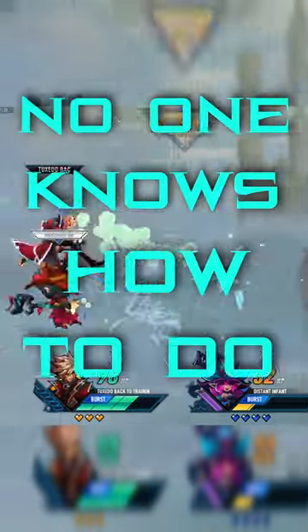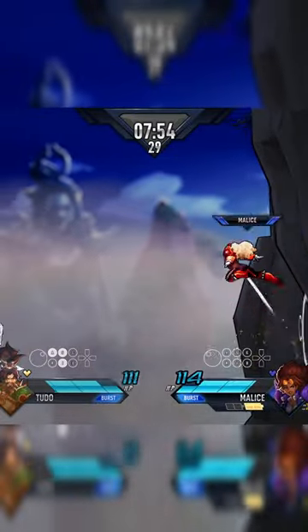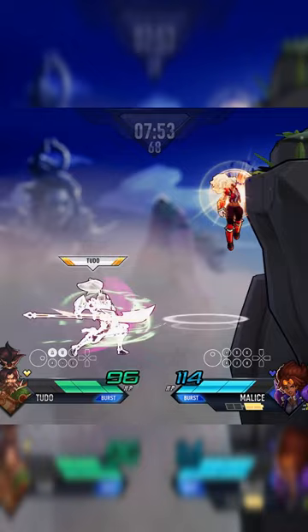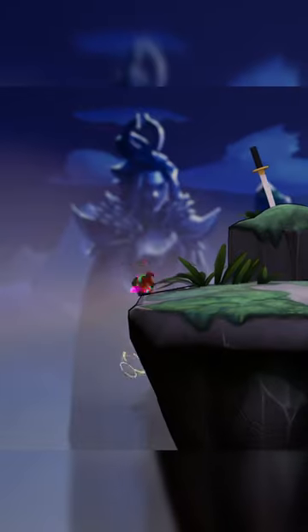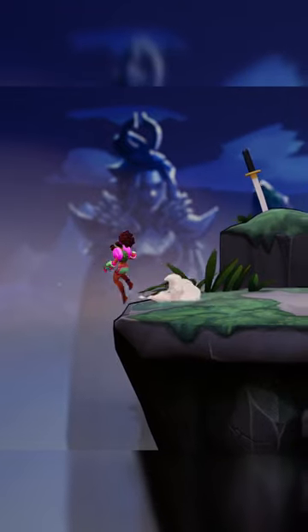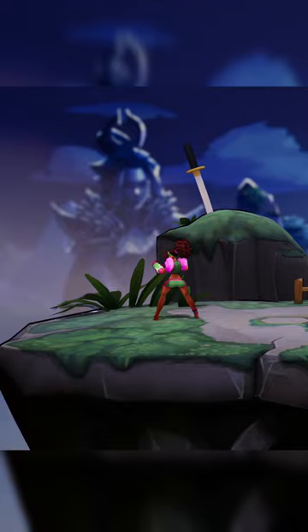Here are three techs no one knows how to do in Rushdown Revolt. Number one: reverse rolling. This is a tech that very rarely happens but no one knows how to do. Instead of rolling on stage from ledge, you roll backwards off the stage. Even when replicating the input shown in the video, no one was able to replicate it, making it potentially one of the hardest techs in the game.